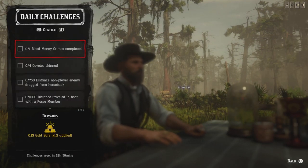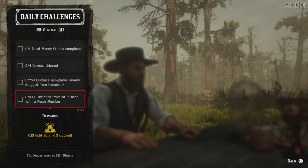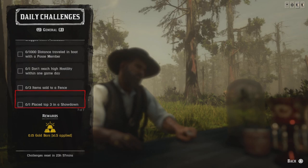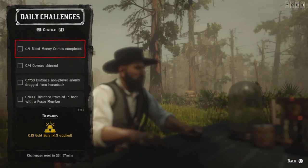Today's dailies: one blood money crime completed, four coyote skins for 750, one non-player enemy dragged from horseback 1000 distance, traveling on a boat with a posse member one, don't reach high hostility within one game day, three items sold to a fence, one place top three in a showdown, one blood money crime mission completed.